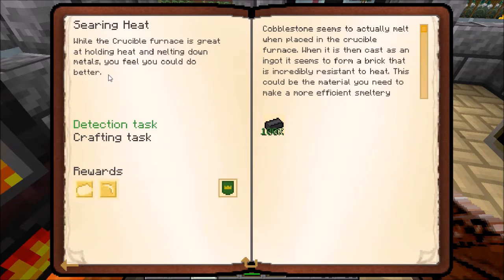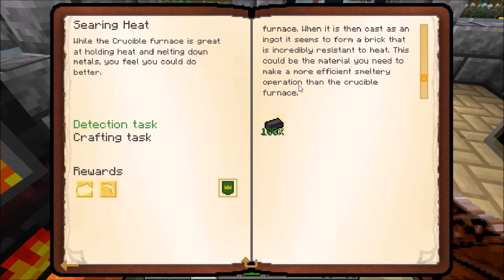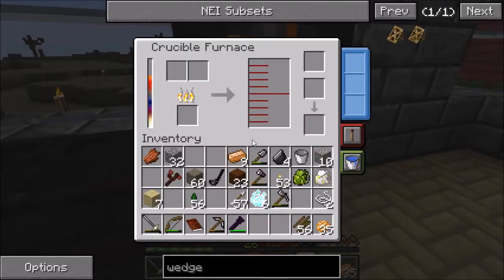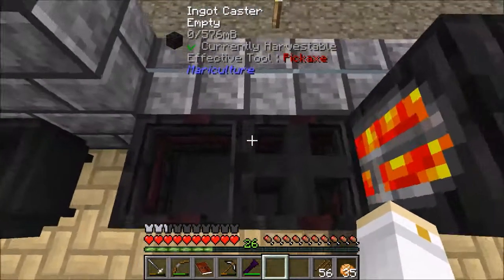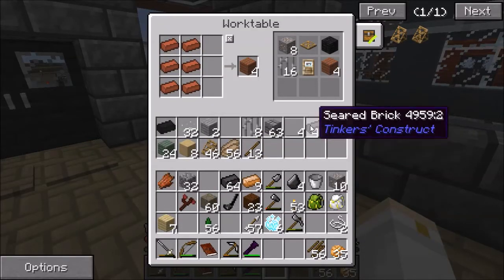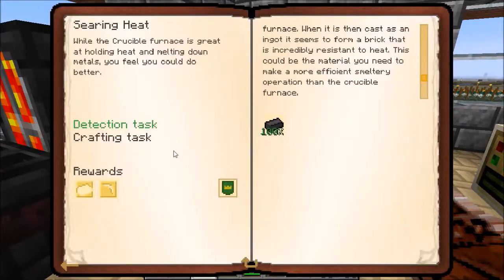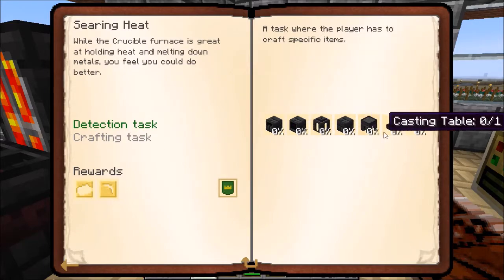While the crucible furnace is great at holding heat and melting down metals, you feel you could do better. Cobblestone seems to actually melt when placed in the crucible furnace, and when it is then cast as an ingot, it seems to form a brick that is incredibly resistant to heat. This could be the material you need to make a more efficient smeltery. When I put cobblestone into the crucible furnace, it turns into seared bricks. I've already made quite a few of them, so now I can work on making a smeltery.